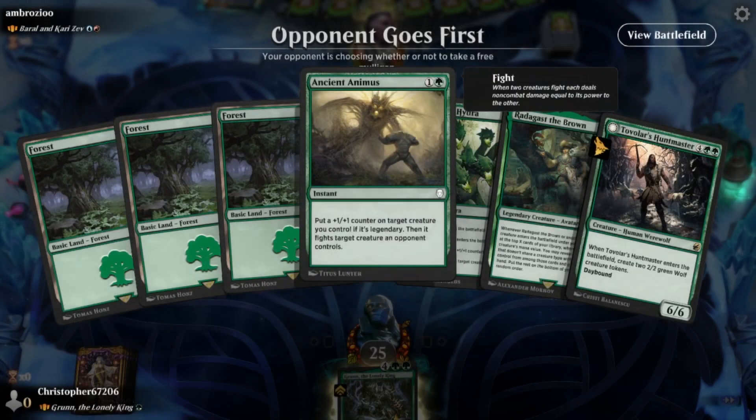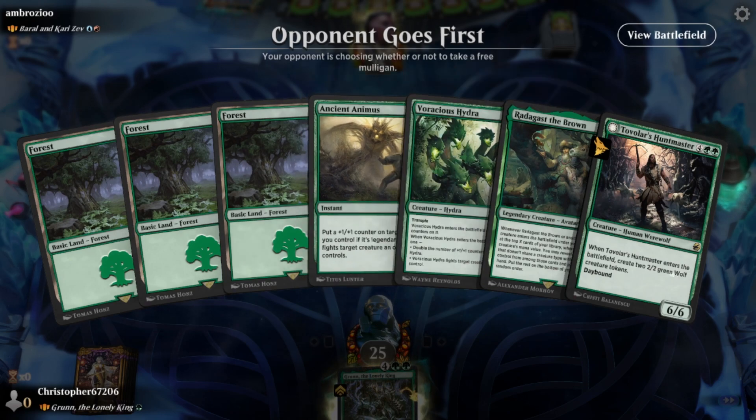How's it going guys, Chris back here again with some more Historic Brawl. Today we're gonna be checking out a Grun the Lonely King deck. The thought process behind this deck is that Grun likes to double power — how much power can we get on Grun? That's where we're at, that's the plan.